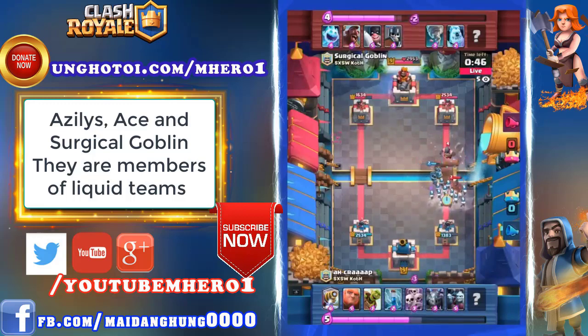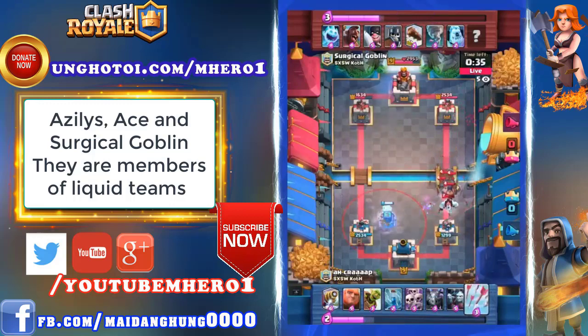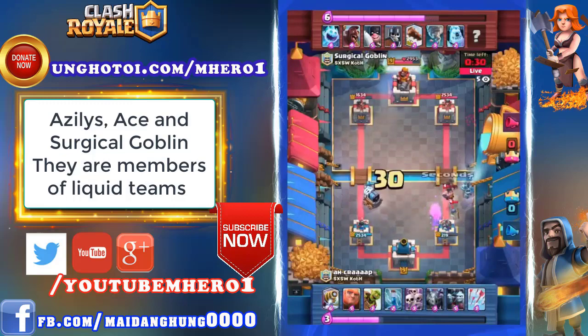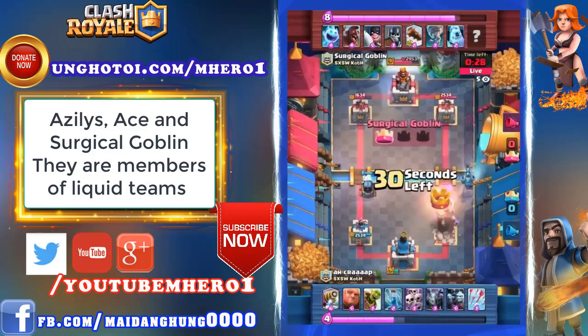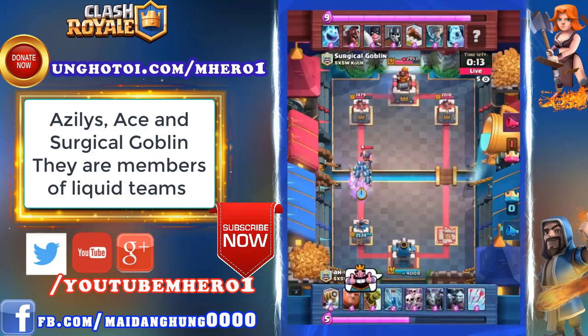Ah Crap just got hoisted by his own petard out that right side — tried to send the Sparky in to back up the Giant on the left lane, but the pushback from Sparky firing onto the defending troops resulted in that Sparky going down the right lane. This is a big hit. Now we're going for Surgical Goblin. Right side's getting chopped apart by the Executioner — uncontested! Mega Minion finally swipes him down, but that right side has been finished off. Ah Crap has only got 24 seconds left to get this thing into overtime.